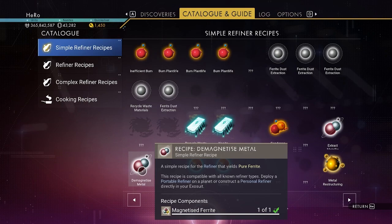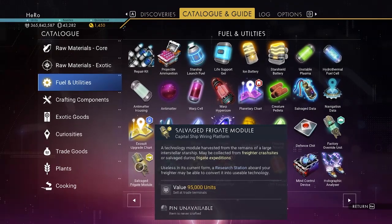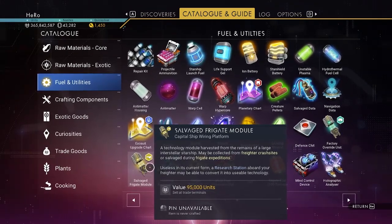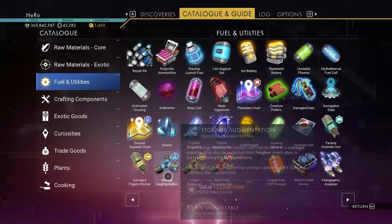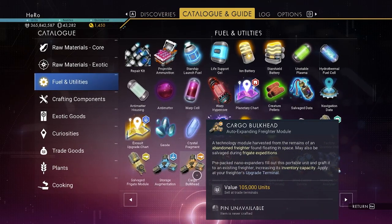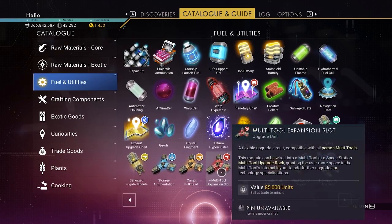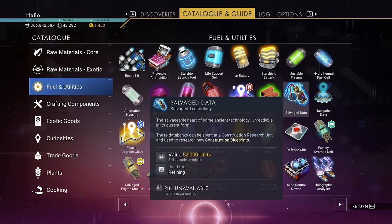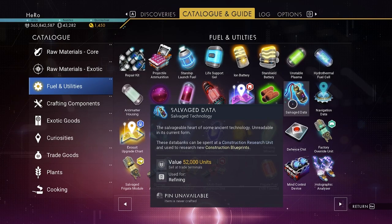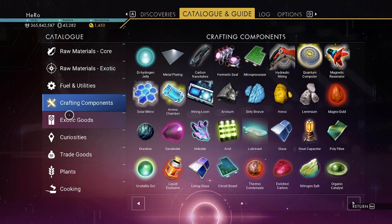They changed the magnetized ferrite - they actually overhauled the salvage frigate module, it looks way different now. We also got the storage augmentation which looks different, same for cargo bulkhead and the multi-tool. The salvage data has been overhauled too, which is really nice. Let's look at the crafting materials - they actually changed how everything looks.